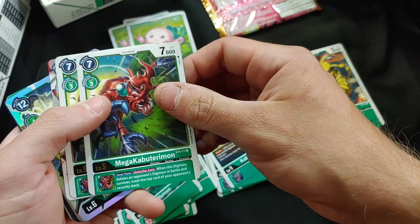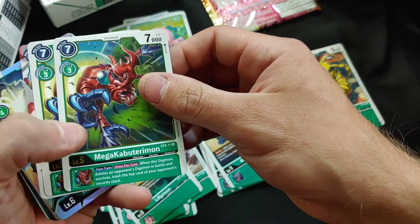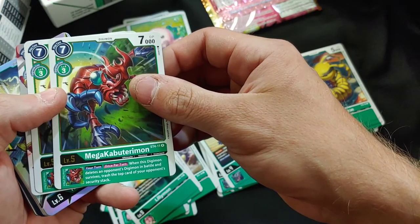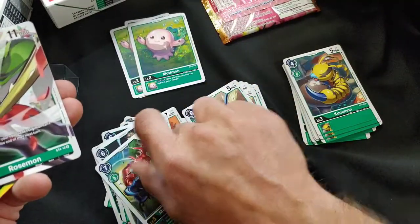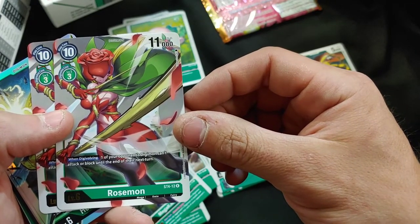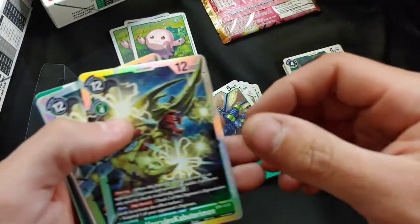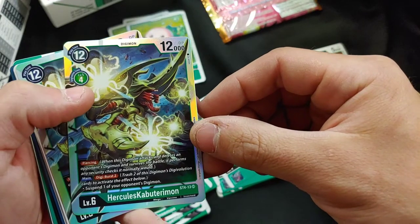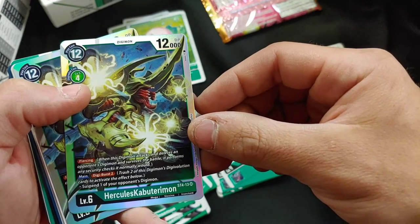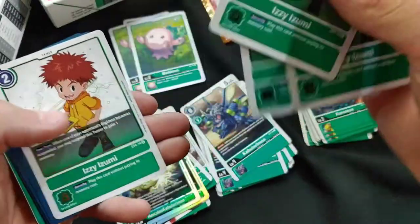We got Mega Kabuterimon — once per turn, when this Digimon deletes an opponent's Digimon in battle and survives, trash the top card of your opponent's security stack. That's pretty good. Two of those. We got Rosemon — when Digivolving, one of your opponent's Digimon cannot attack or block until the end of their next turn. Three of those. Big fan of that artwork. Our level six is Hercules Kabuterimon with Piercing plus Digiverse 2 — love the foiling. And we got Izzy, four of.